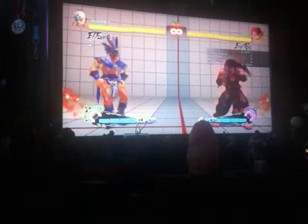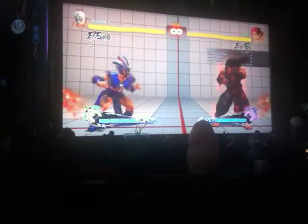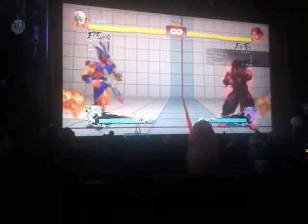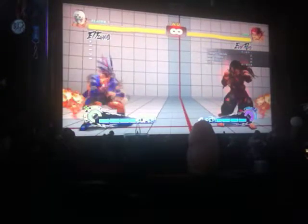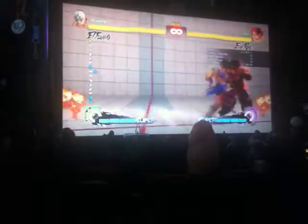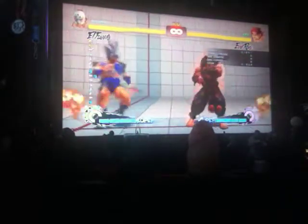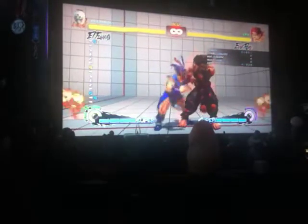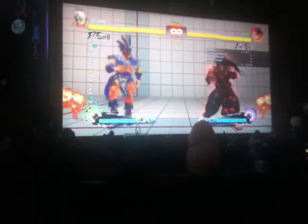I want to start off with his run-based specials. We'll be starting off with the Habanero Dash, which is done by pressing quarter circle forward and pressing any punch button. The move makes him run forward at a high speed for about two seconds, and then he completely stops if you don't input anything. Unlike Guy, he will continue to run — he will not stop when he gets on top of them.